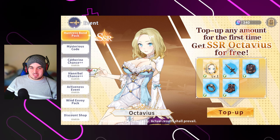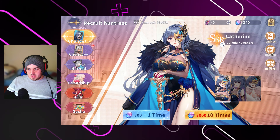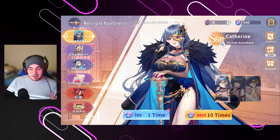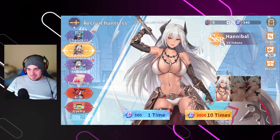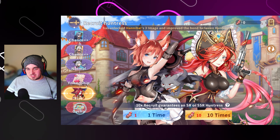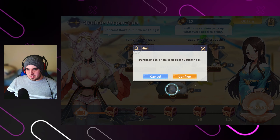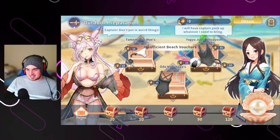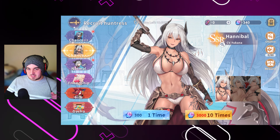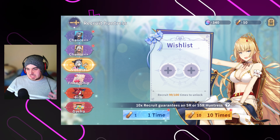I believe it's like any value that you spend. These are the character options we can summon for right now. I can see this option here — I'm not going to click on that. You then have the standard banners as well. I'm not really sure how the summer event banner works if I'm being completely honest. We're going to go into recruits and do some summons since we do have 50 normal banner tickets.